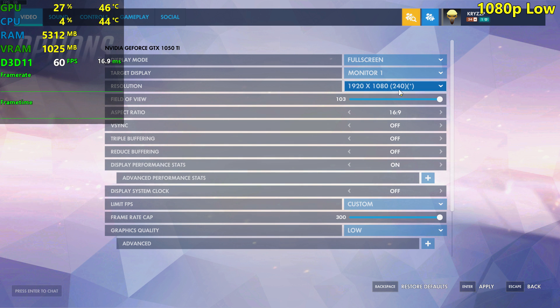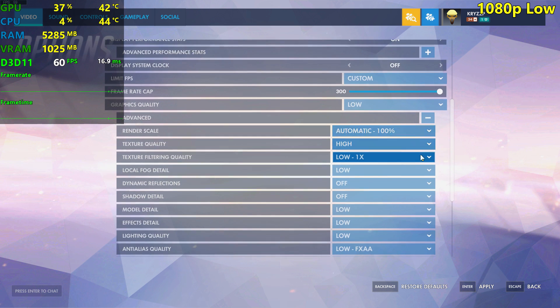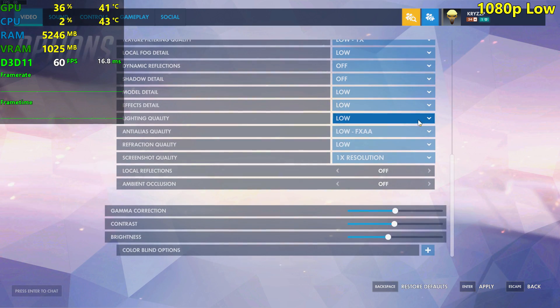We're playing here at 1920x1080, and that's what I'm going to test today. We're going to do the low, medium, high, and ultra settings. I'm not sure about epic settings because it looks the same as ultra and runs a little bit worse. Starting off with low settings, let's do this.